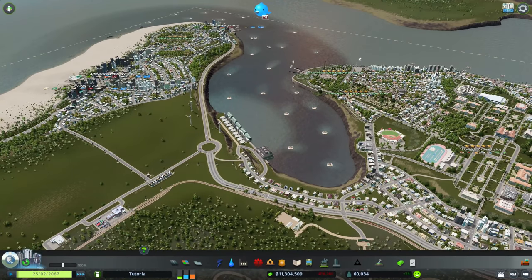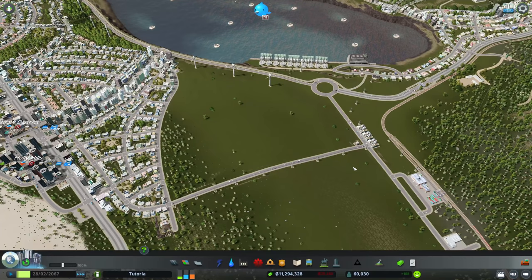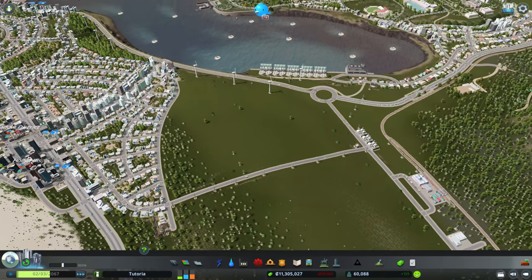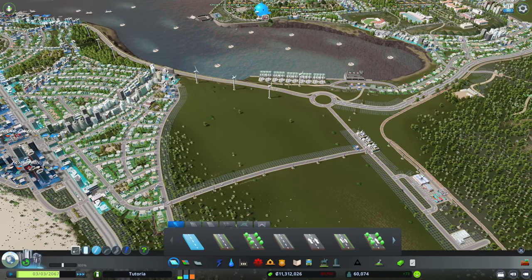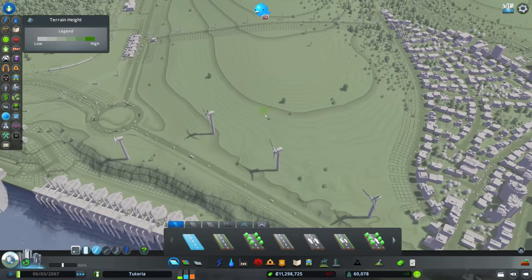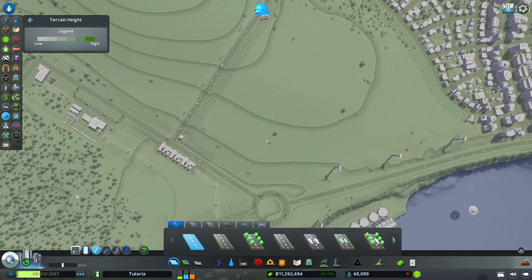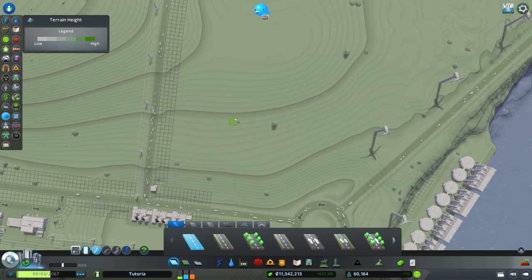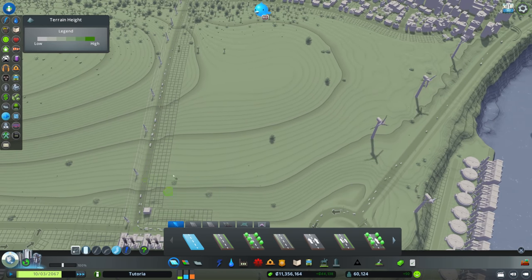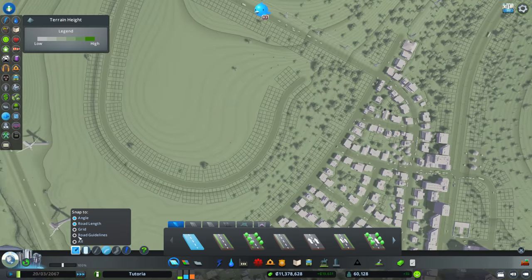We're going to continue building our neighborhoods and think about having a green and eco district. Now that we're cleaning up the bay, maybe this new neighborhood is the reason why — the folks who lived here wanted a green place to live. We're going over the former cheese district and making something interesting. First, I want my streets to make more sense than they did in the cheese district, so I'm going to follow the terrain.